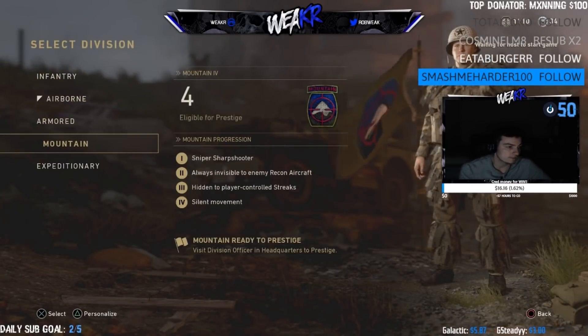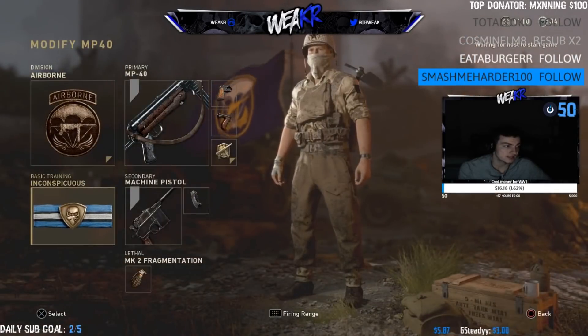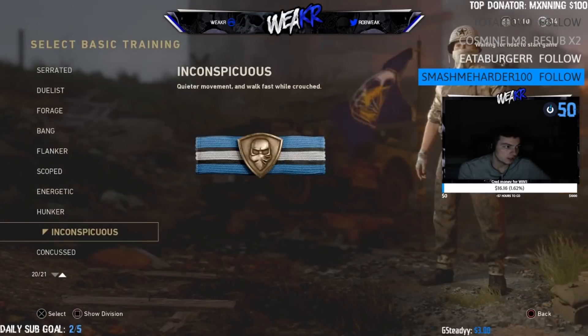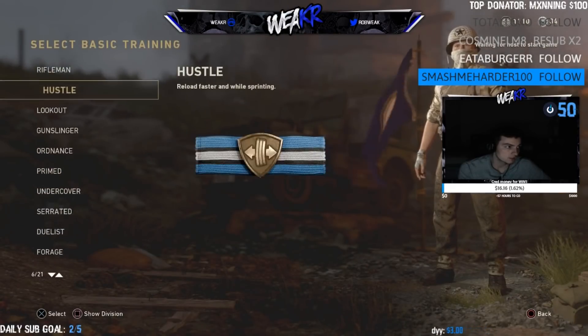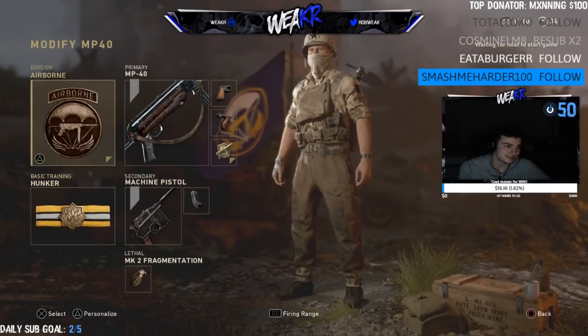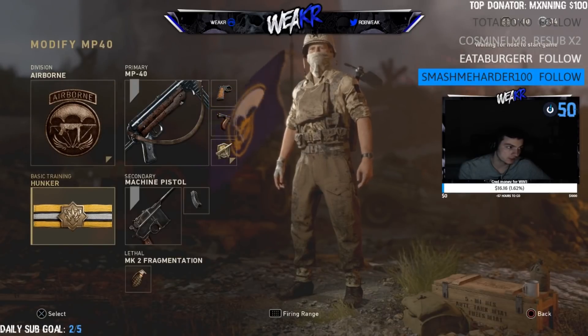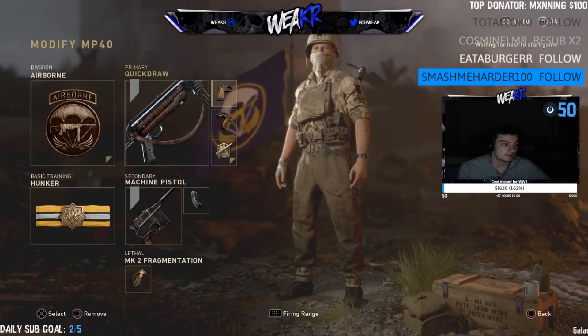Another class I can show you guys that I use — sometimes, like if I'm Overdrive rushing into a bombsite like on Saint-Ais-Marie, I'll put on Hunker, which is basically like Flak Jacket, but it's not as overpowered as Armored. And then I'll have Airborne, so it's kind of like an Overdrive Flak class, and I'll put that on a Sub.